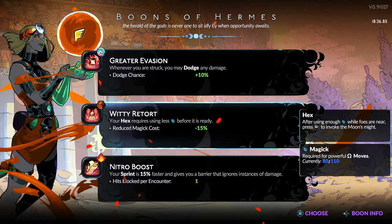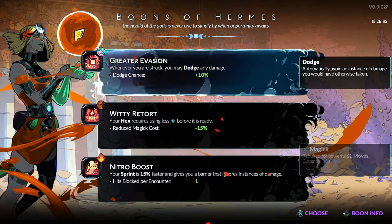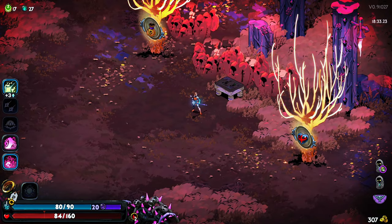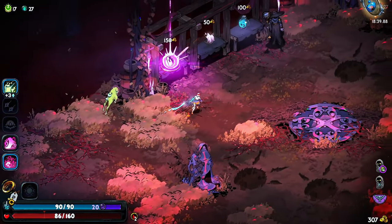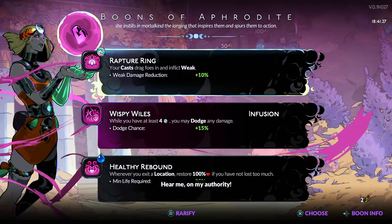Whenever I'm struck — one block per encounter — no, we go with the dodge. More life or spending money? Let's spend money. We saved the rest up.